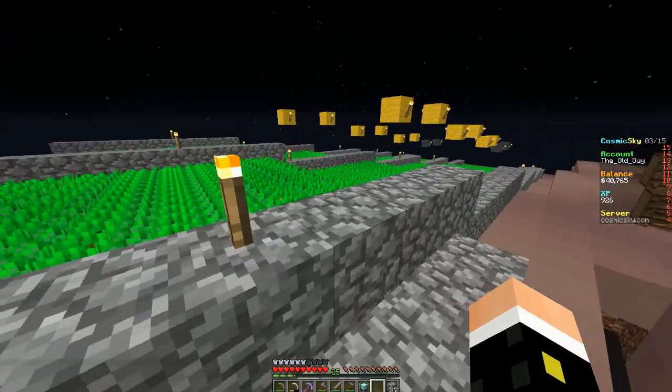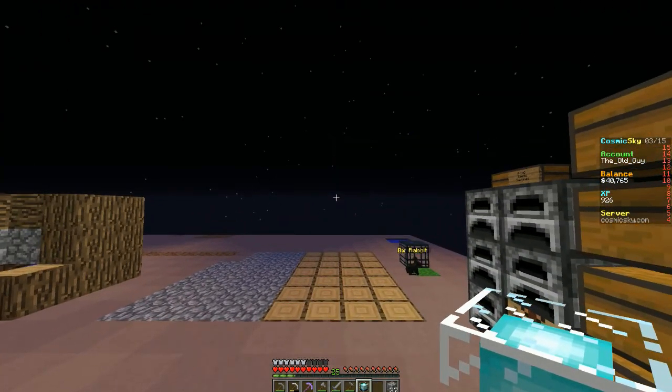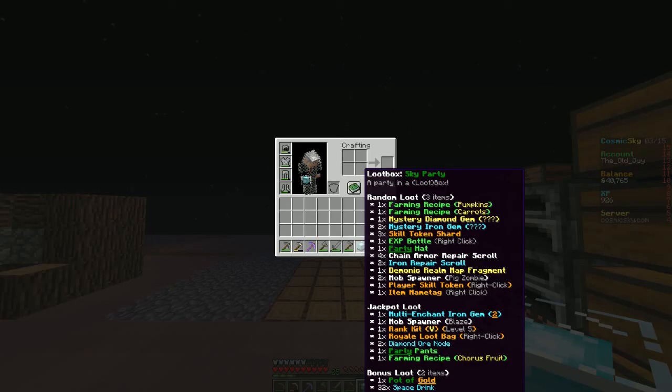Now let's see what this loot box Sky Party is — not sure. So there's the random loot — we get one or three of those. I'd really like a carrot farming recipe, that would be outstanding. I see mob spawners, chain armor repair scrolls, demonic realm map fragment, jackpot loot, multi enchant, iron gem, mob spawner blaze, rank 5 kit — that would be real sweet — royal loot bag, diamond ore node, farming recipe chorus fruit, pot of gold, and 32 space drinks.